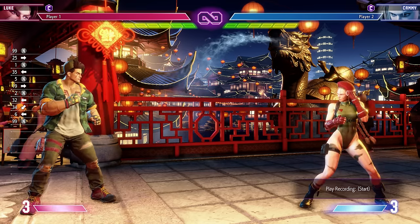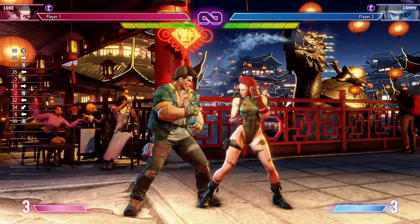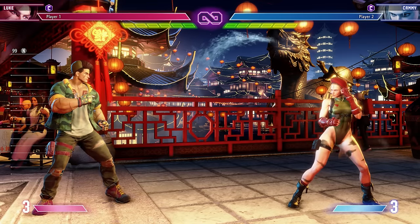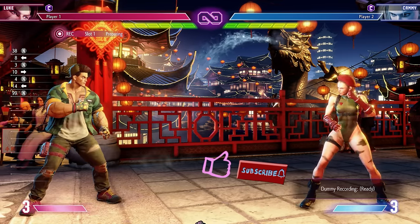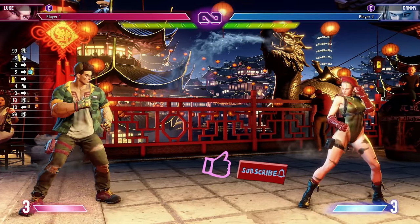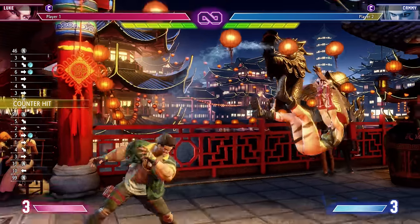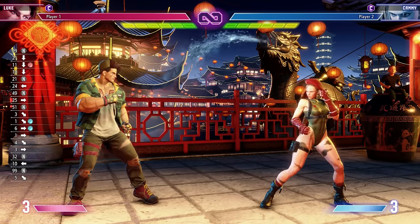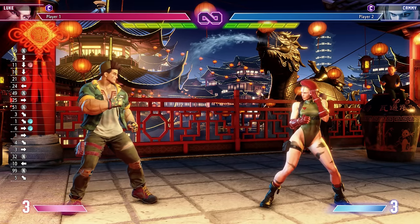So in Street Fighter, there's gonna be a lot of jumping. That's the name of the game, and how well you mitigate those jumps is basically, in a lot of ways, how well you're gonna do in Street Fighter. And sometimes it's as simple as you see the jump, you do the uppercut. Not everyone has the uppercut, but a lot of characters can also do stuff like crouch heavy punch or whatever. It's very easy to stop obvious jumps.